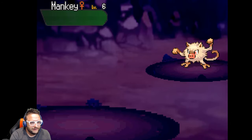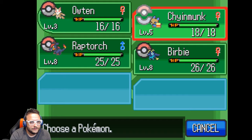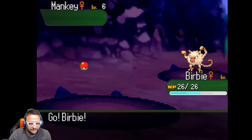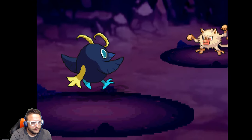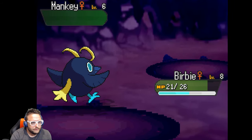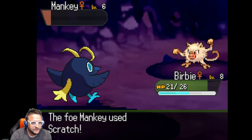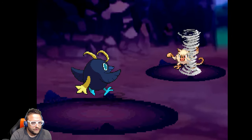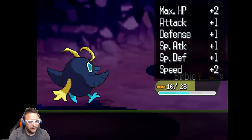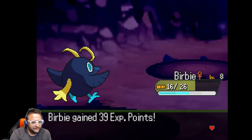I'll use Burby — Fly, because Flying is good against Fighting Pokemon. It is super effective! Getting pumped, just finish him right off — or get Scratched. Super effective! Outin grew to level 4. Foresight. Burby gained 39 experience points.